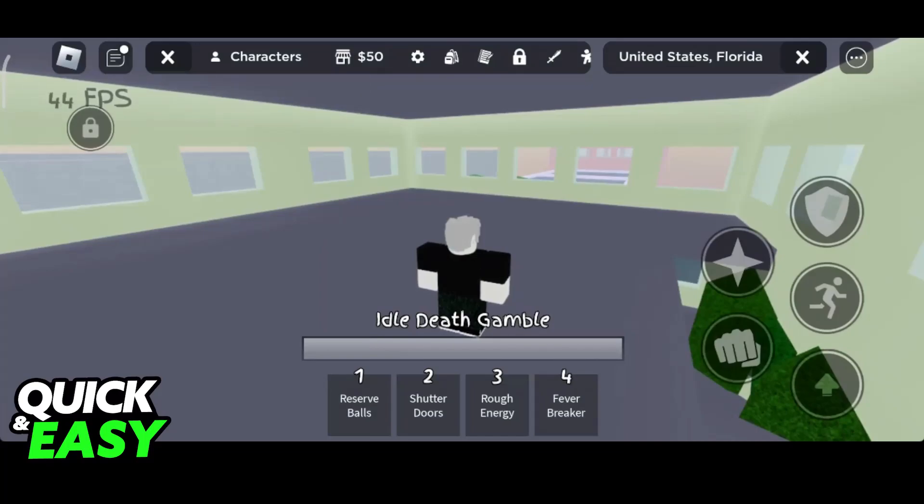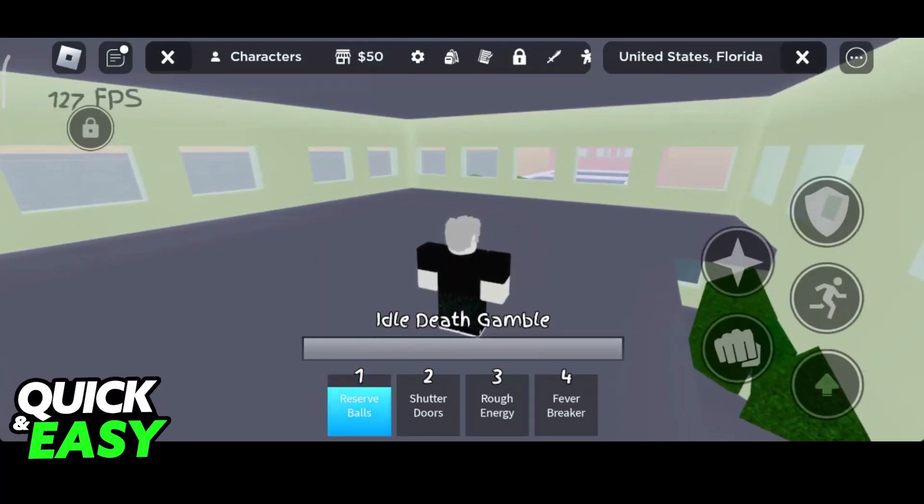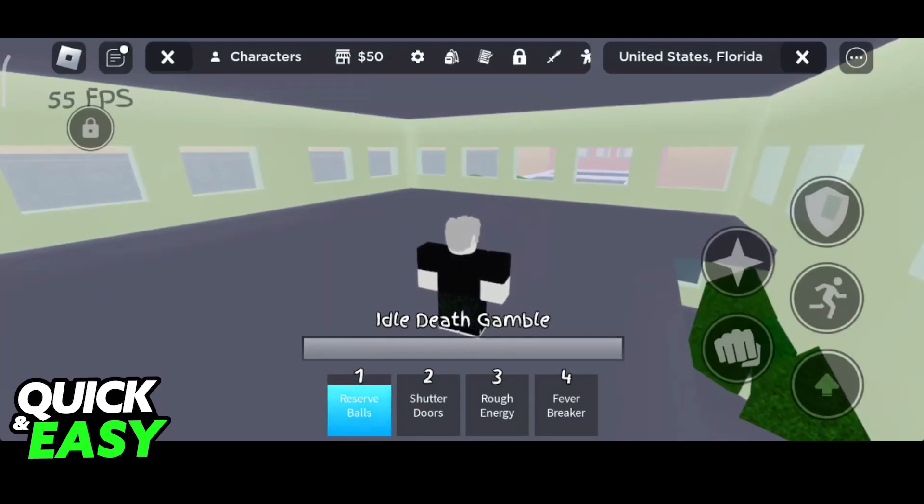For the first skill, it has a cooldown of 10 seconds. What this is going to do is flick a small white projectile that ragdolls the enemy if they are near the actual projectile or the user. If the enemy is not near and it hits them from far away, it's going to stun the target and deal a small amount of damage. You can create good openings with this.